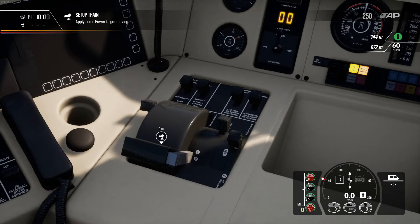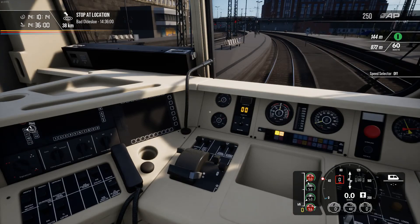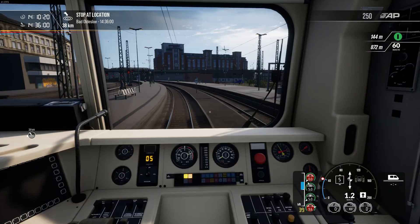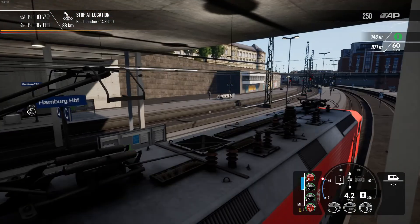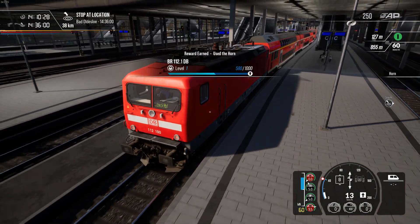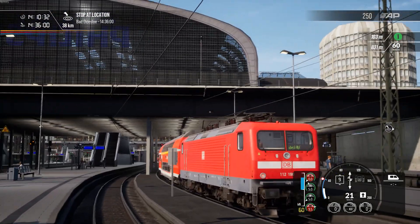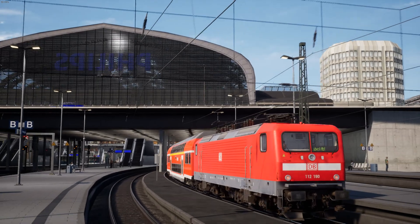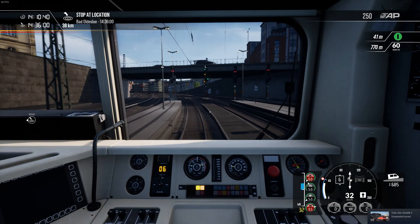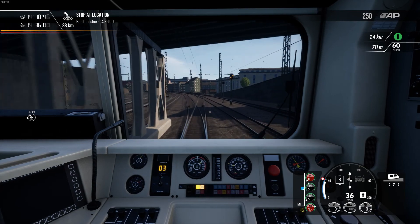This whole setup process looks quite similar to the BR143. I can see that this engine has that strange speed selector controller like the BR143, and the horn is exactly the same as the BR143 too. I feel like that's going to be a recurring theme where I keep getting the BR112 confused with the BR143 — they certainly look quite similar.